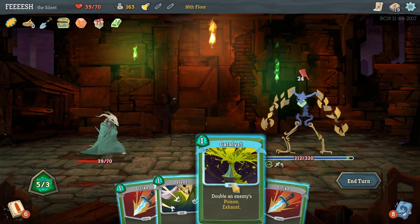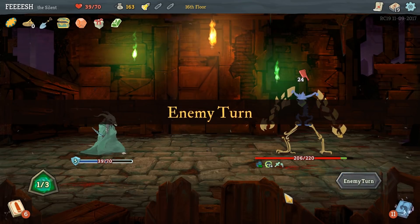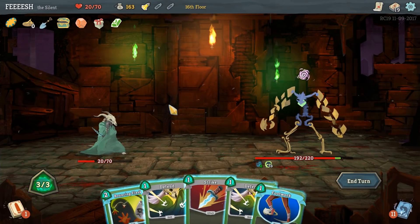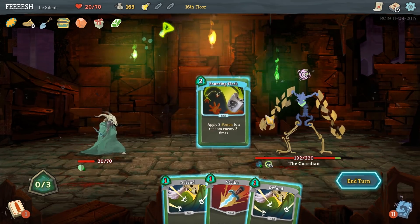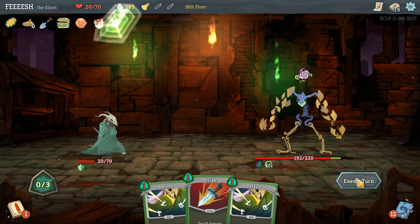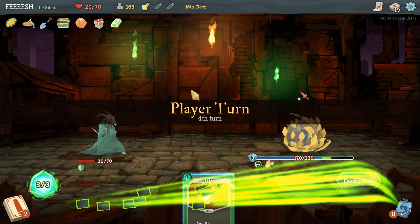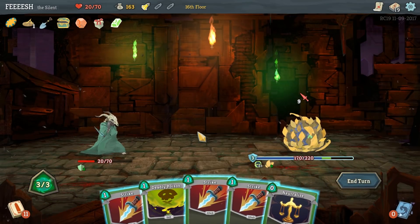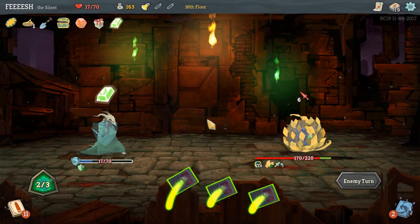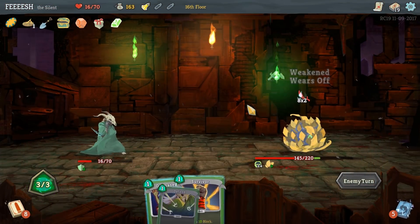Neutralize. Catalyst. Defend. Whale on him. We're not going to do enough damage - he switches forms. This is going to hurt; I can't survive a whole lot of those. Footwork. Bouncing Flask - that'll save my butt. He's going to do nothing. Sharp Hide sucks and he's going to hit me for nine damage. I'm going to hit him for weakness - that actually was not worth it. We only take one damage.